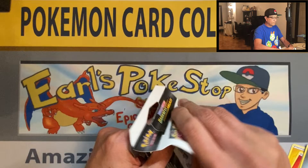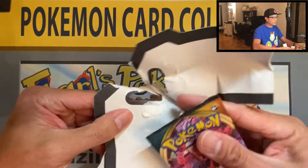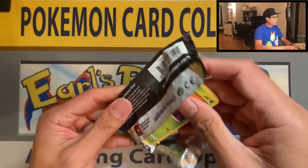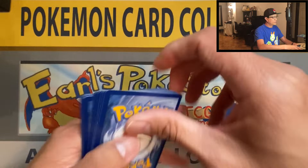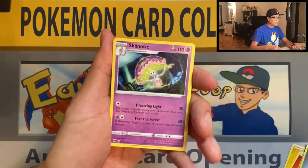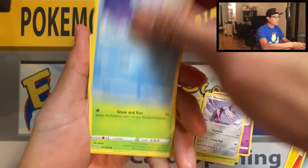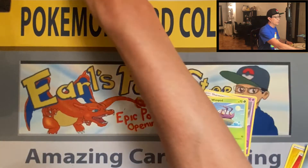Unbelievable - the glue is like it sticks, look, it's even sticking to my thumb right there! There is your code. Water Energy, Shiinotic, Rose, Dapper, Simipour, Paras, Grapploct, Snowball - reverse holo - and Annihilape - yay!